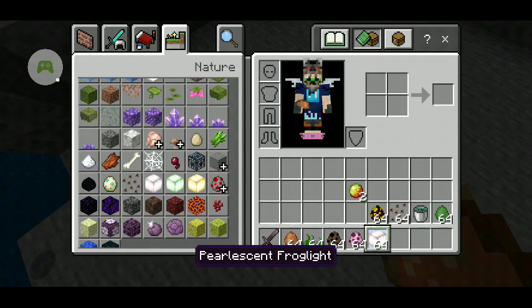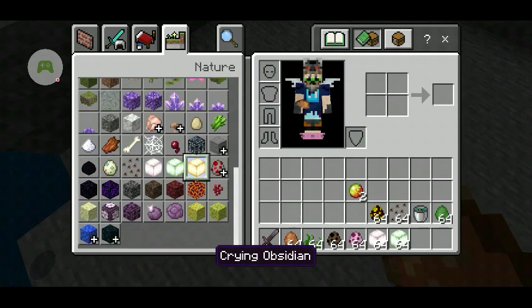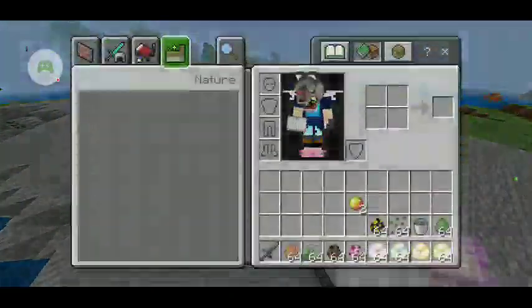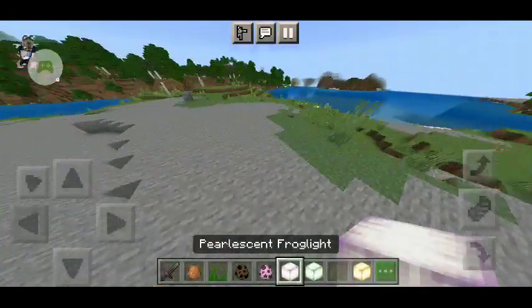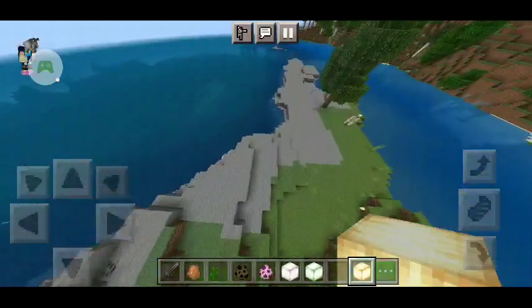We have the pearl-scented Froglight — the purple one. We have the verdant Froglight — the green one. And the orchid Froglight — the orange one. So we have the purple Froglight, the green Froglight, and the orange Froglight.